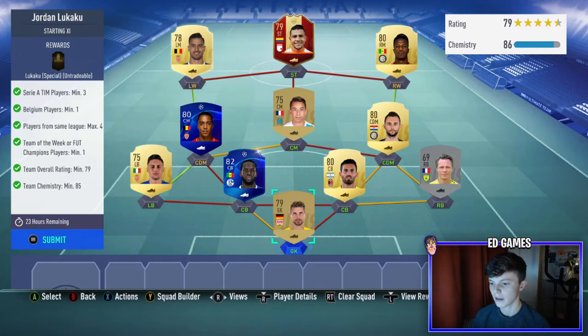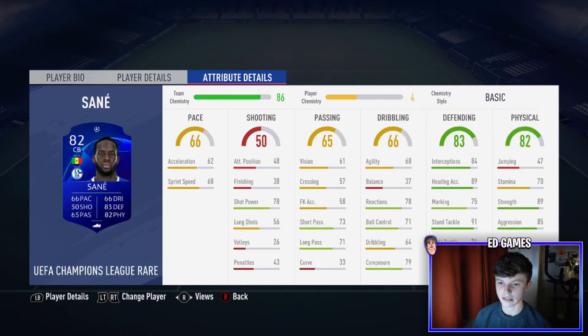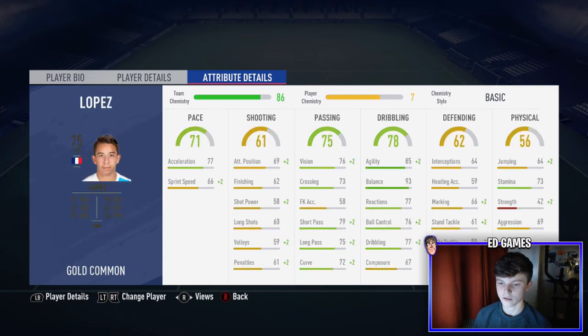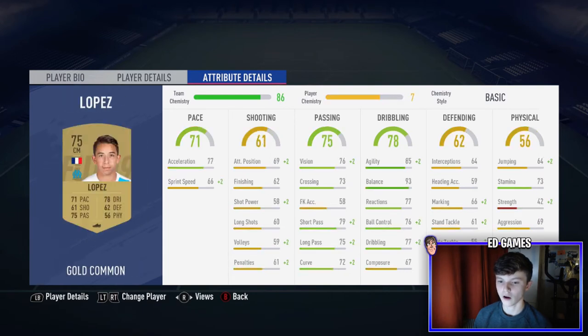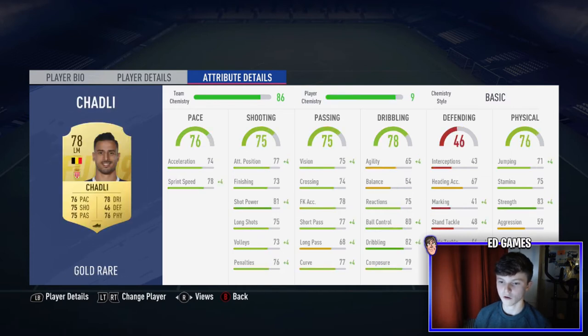In goal we've got Zila, right back Frey, Massachio and Sane UCL — he's going to be cheap anyway. Bereka at left back, Brozovic, Tielemans UCL — I had him untradeable — Lopez, Balde Diao, and Morello is my red card, or you can use an inform or Chadli.